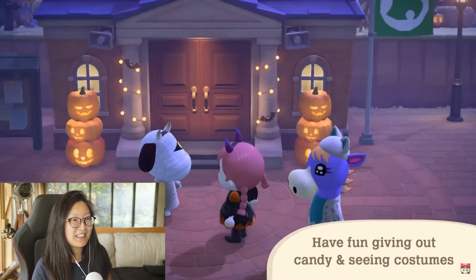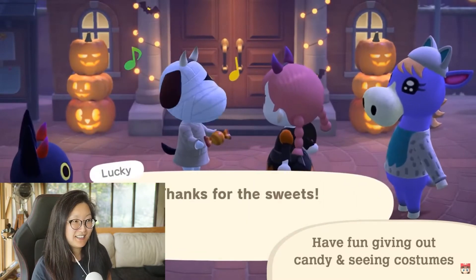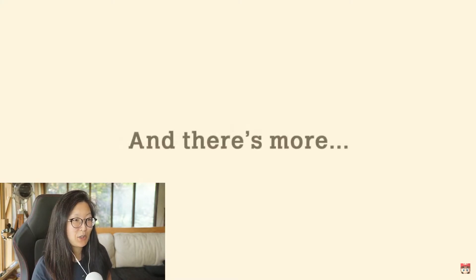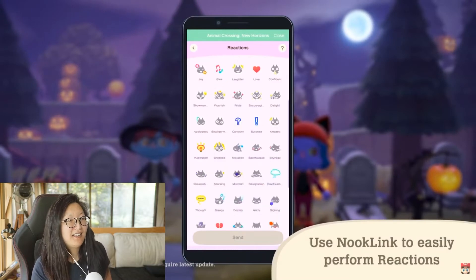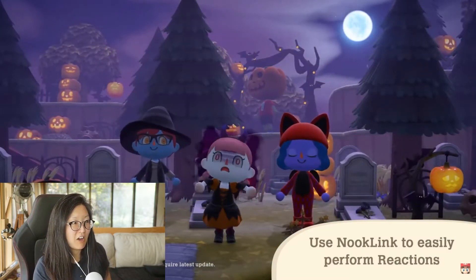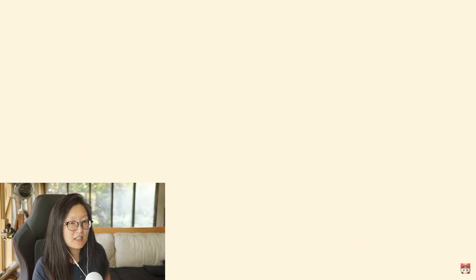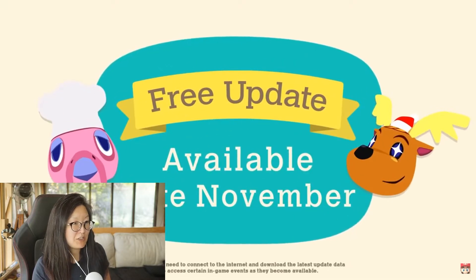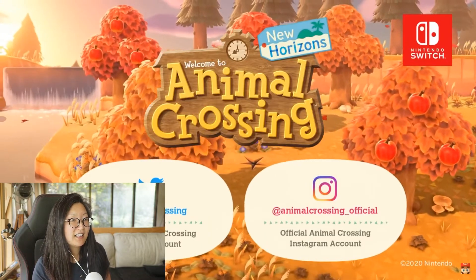That's Lucky. And there's Cleo — I had Cleo before. So I guess you have to give them candies. And there's a Nook Link — this is fantastic. These are the reactions you can have, and there's two extra ones: Scare and Haunt. And in the background you can see some of the pumpkin heads. And that's Franklin and Jingle.